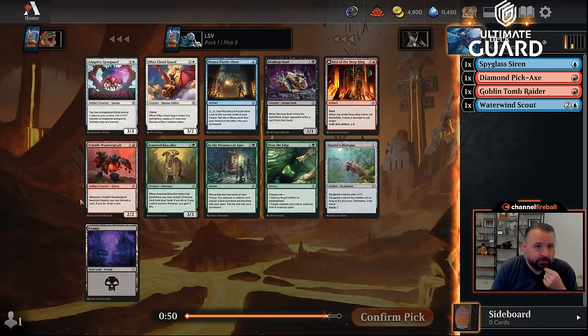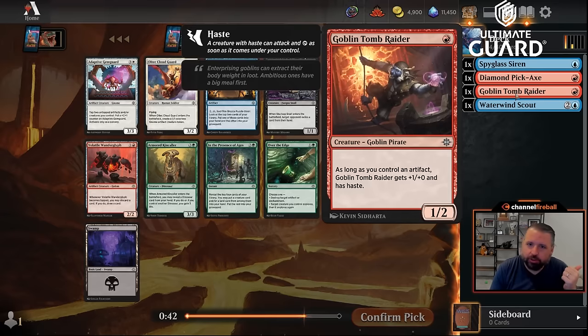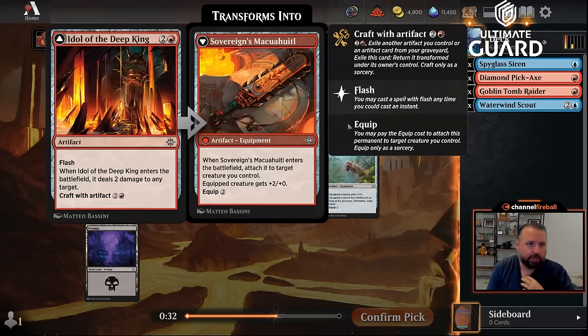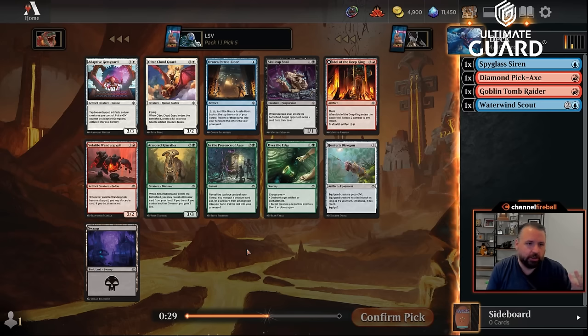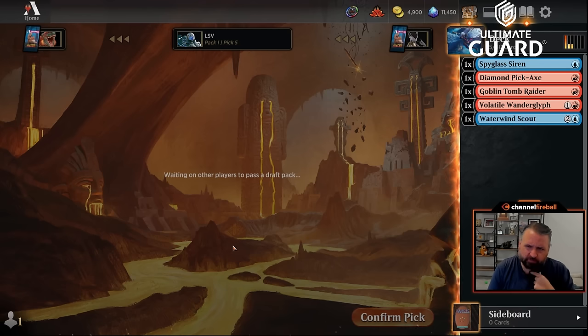Following up with Volatile Wanderglyph — a two-mana two-two artifact that I've been really impressed with. You've got Goblin Tomb Raider and other cards that care about artifacts. Whenever it becomes tapped you get to rummage, which helps with Descend and smooths out your draws. I like that more than Idol of the Deep King. Paying three mana to remove a one or two-mana card is just not a good deal.